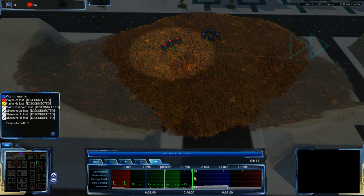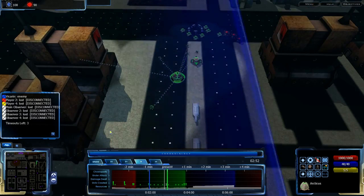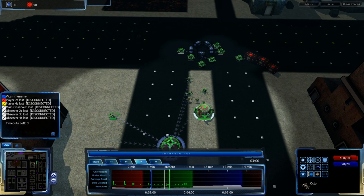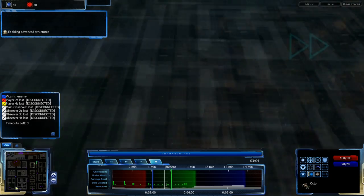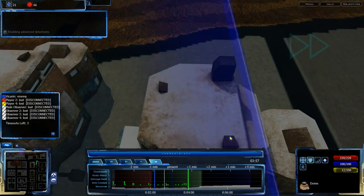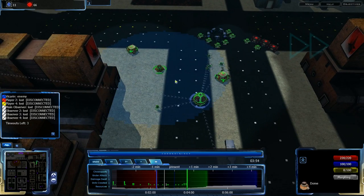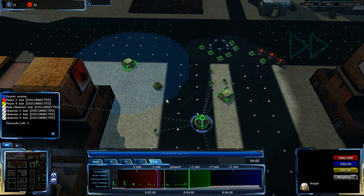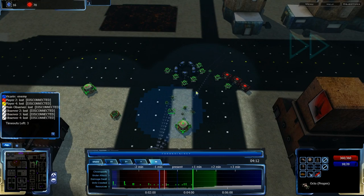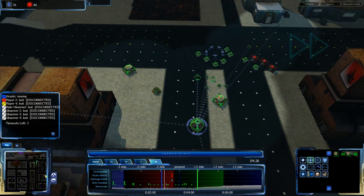I'm sending both Faros out to the bottom left corner of the map, which I believe is where Vikarin currently is. I want the Octos to stay home because one will be building a Dome very soon. Going forward, I'm getting that Dome up and setting up my Faro and Cepi as another triad in the top right corner, with Cepis for harassment protection.